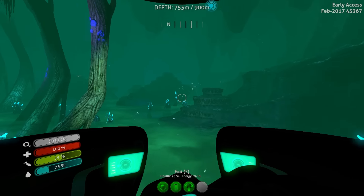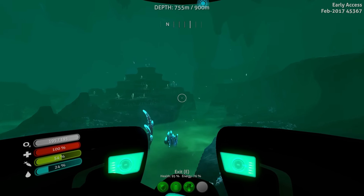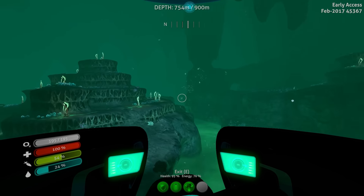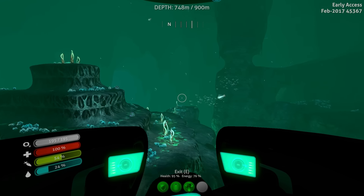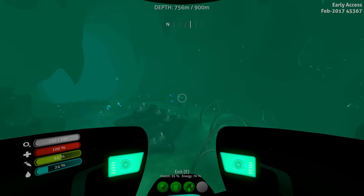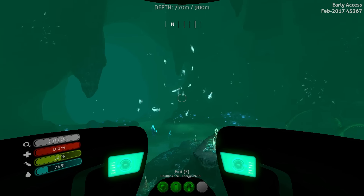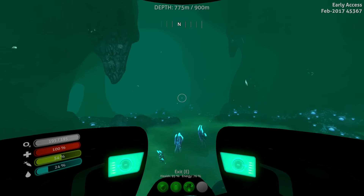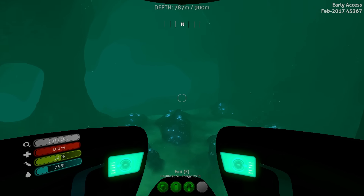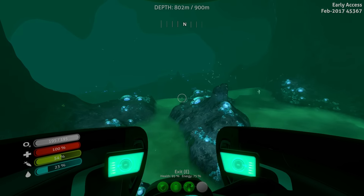This is nice in the little Seamoth. I don't know that the Prawn Suit would do well at this kind of terrain so I'd need to come in with the Cyclops again, but that's not where we're going today — not to the lava zone. We're going to go this way and then spin around to the right to go to the disease research facility. I'm pretty sure it's in the Lost River and that's where we are.